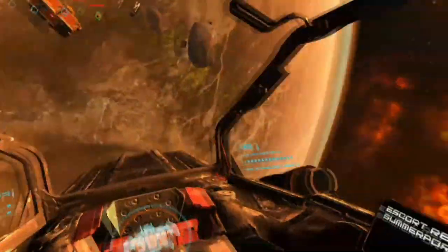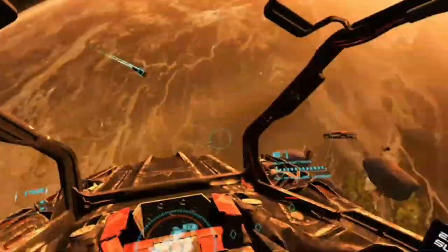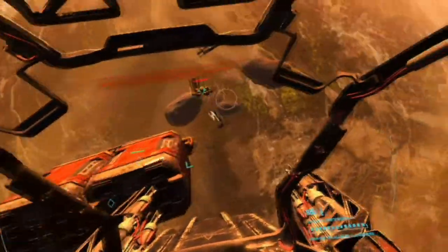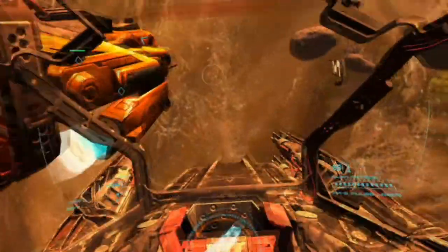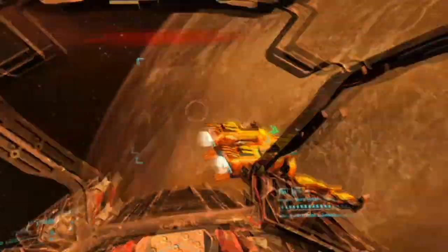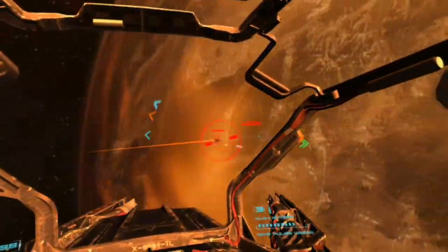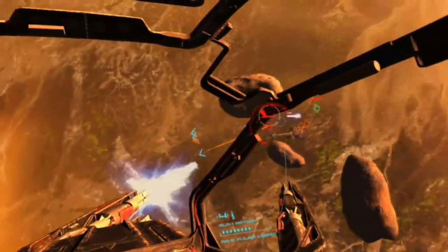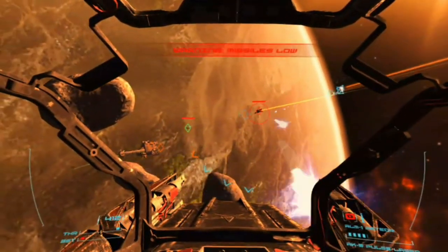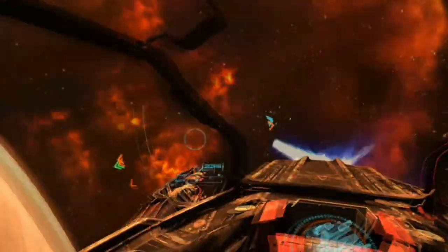The Summerport terror bombing facility was severely damaged by a TLF raid. We managed to beat them back, but it won't be long before the vultures return to try and finish the job. Defend the repair crews while they repair the station and make sure Summerport doesn't take any more damage if those scum return. Kill the fighters — just don't let them touch the repair crews.